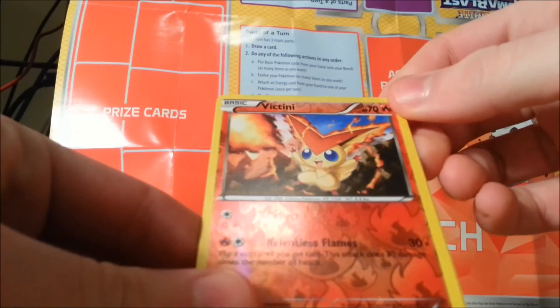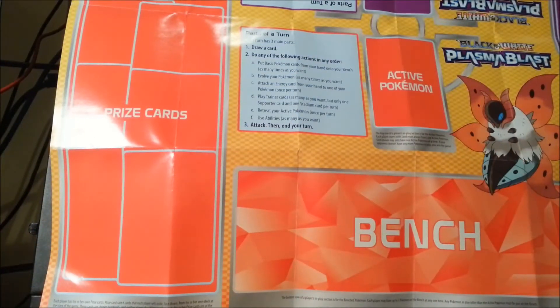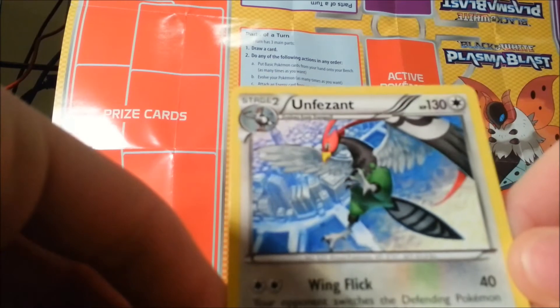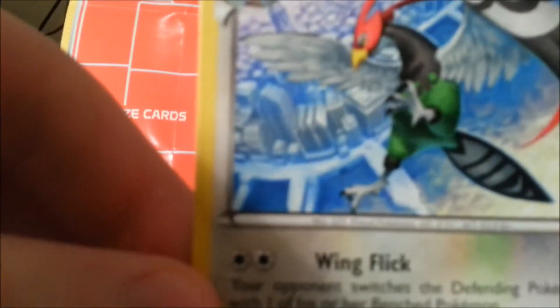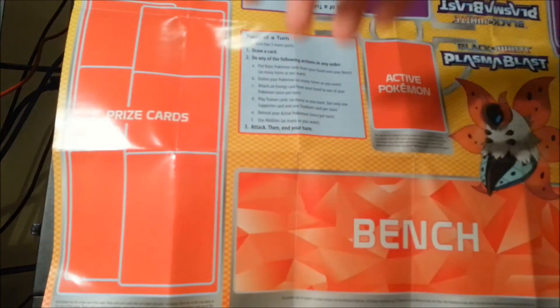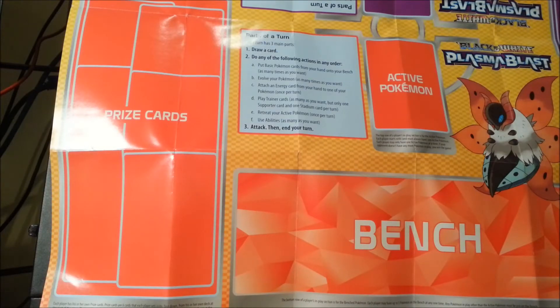The reverse holo is Victini — that's awesome, I'm going to sleeve that one right now. It's a rare reverse holo and an awesome Pokemon. The rare of this pack is a non-holo Unfezant — pretty awesome though with the perspective and the city in the background. I'll show you the Empoleon promo card again at the end as well as the Zoroark coin. Moving on to the next pack.